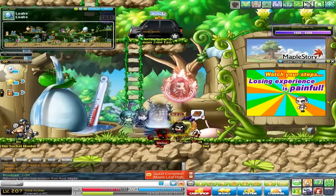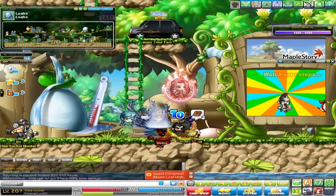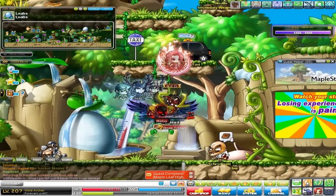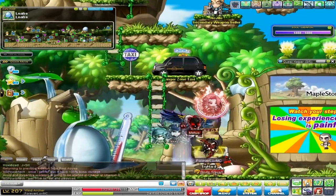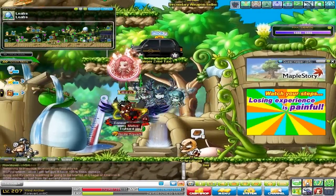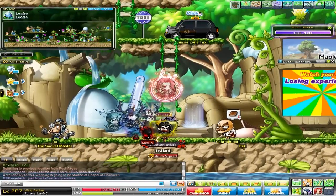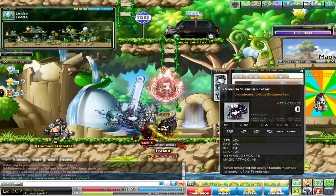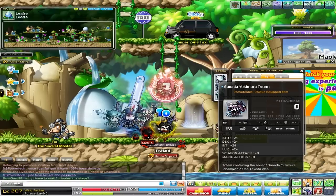Hey guys, what's going on? It's Horful here, and we are in the Mark of Honor patch. I'm going to show you guys the new Maple Leaf High, replacing what was called Red Leaf High or something like that. It's pretty much the same thing, but they changed it around and upgraded the totems you could get from it. They're a lot better now — pretty much on par with the current ones, and they even have a couple totems that are better.